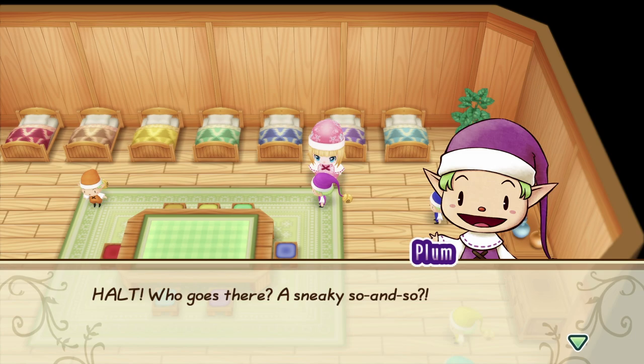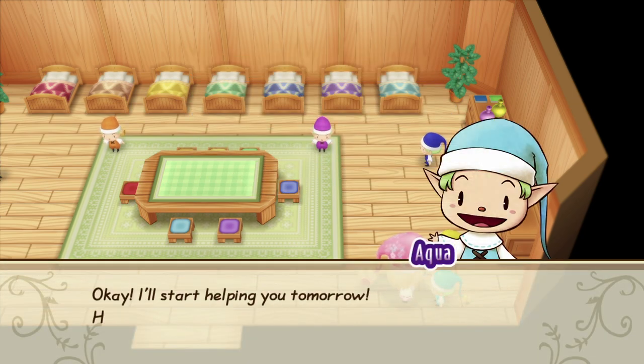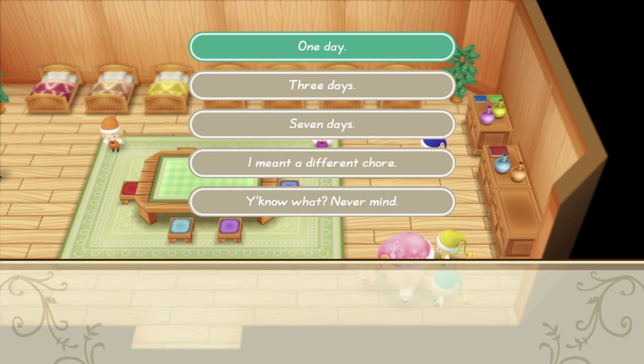Before we hop into friendship, let's talk about how this all works. Once you're friends with the sprites, you can pick what type of task you'd like them to perform on your farm. In the beginning, this is going to be useful to have a couple watering your plants depending on how much needs to be done, and because you probably don't have that many animals yet.